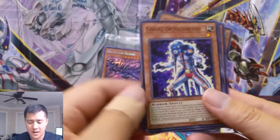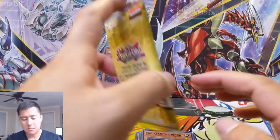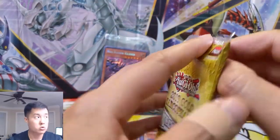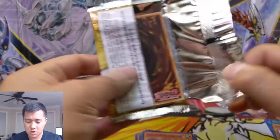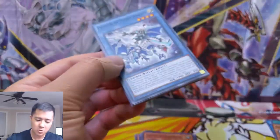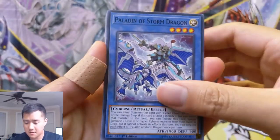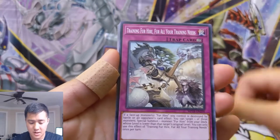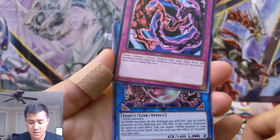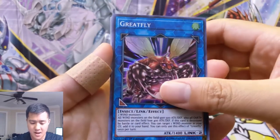As far as what we want to pull, obviously Danger! Jackalope, Borrel Load Sword, Borrel Sword Dragon would be cool, Called by the Grave — so many cool cards. Wouldn't mind some Thunder Dragon stuff. I don't have a lot of those. Dark Dragster, Training for Hire, Great Mirror, Necro Fusion, Great Fly.